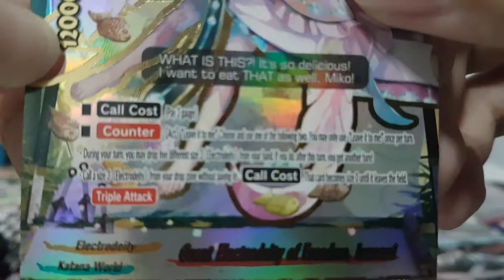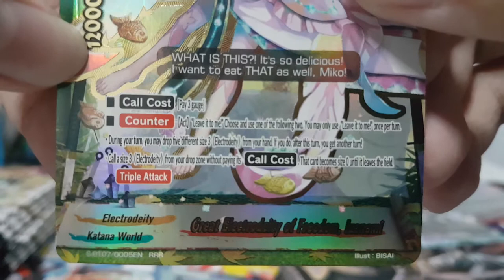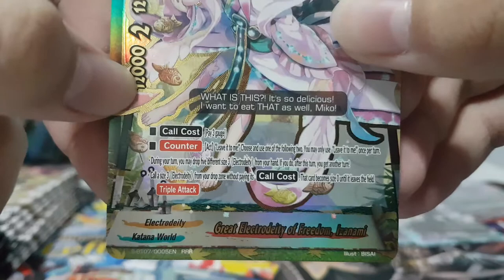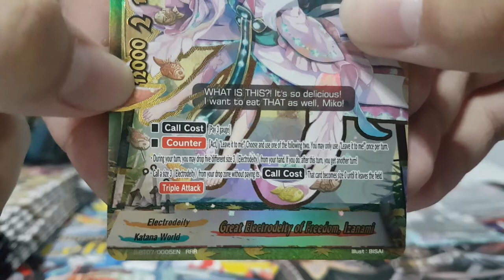Leave It To Me counter ability — choose and use one of the following two. I can only use this once per turn. I can drop five different size-3 Electric Deity from hand; if I do, after this turn my turn still continues and I draw, charge, and draw again. Or call a size-3 Electric Deity from the drop zone without paying its core cost — it becomes size zero until it leaves the field. This card has Triple Attack. Really good card if you're using Electric Deity.